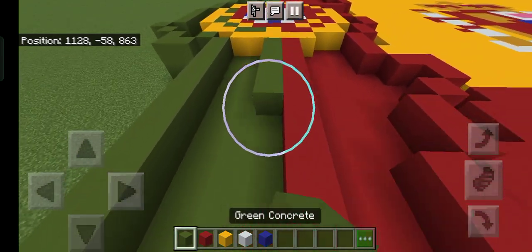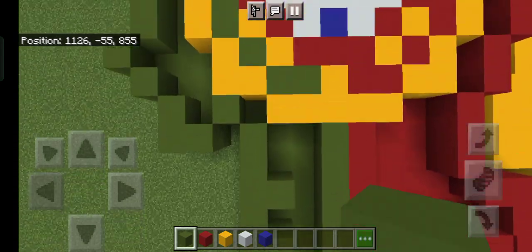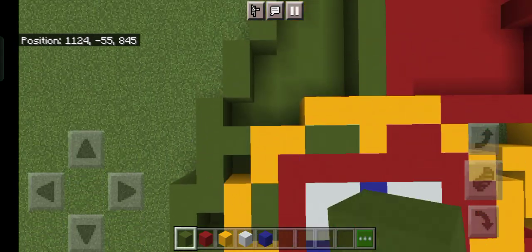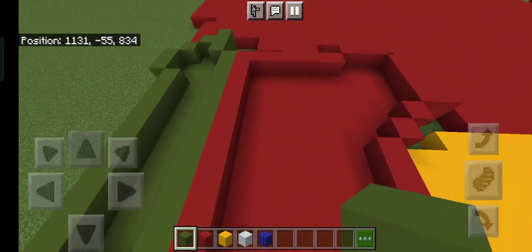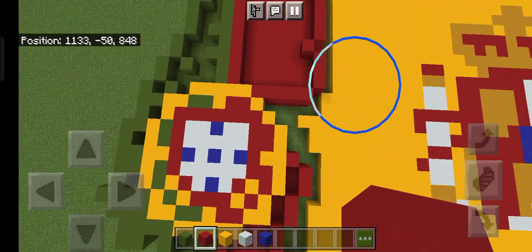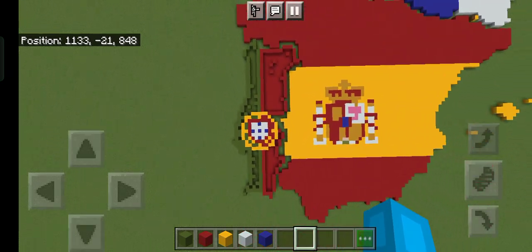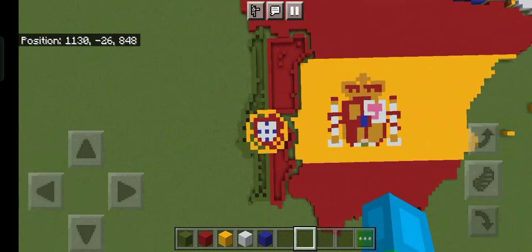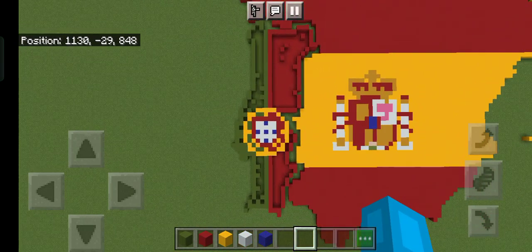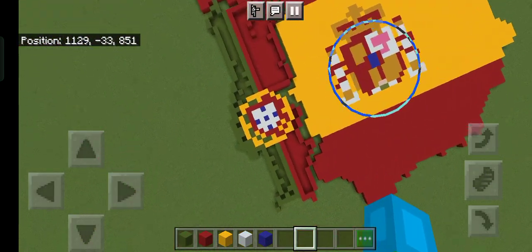After you're done, fill all of this with green concrete, and this side all with red concrete. With that, Portugal is the first country done! I'll see you guys in the next episode where I'll build Spain and also the Canary Islands. Bye!